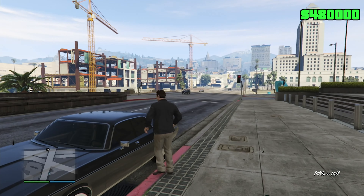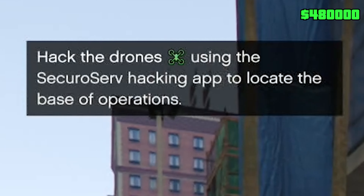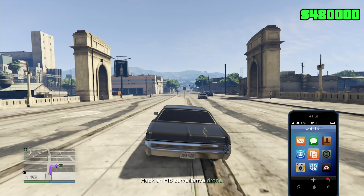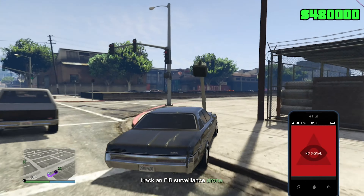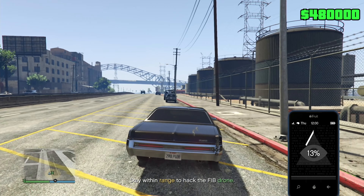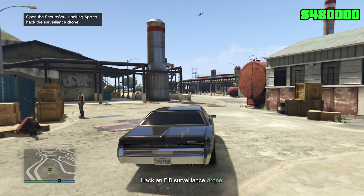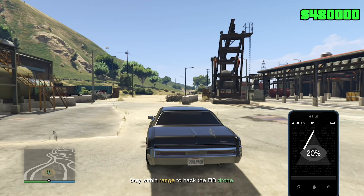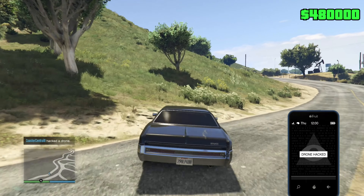Now we gotta do the mission called Counter Intelligence — hack the drones using the SecuroServ hacking app to locate the base of operation. The drone is in motion right now. I hacked that drone — that's fun. Let's go to the other drone and hack the crap out of it. We just hacked both drones.